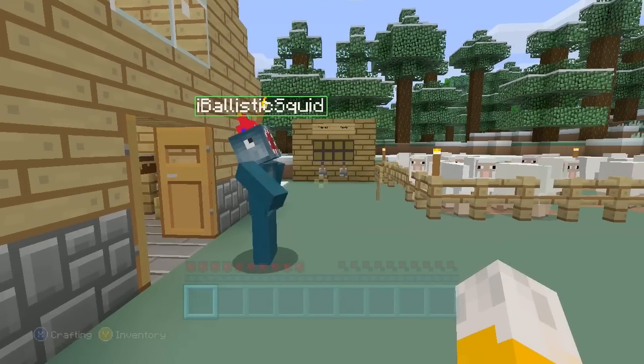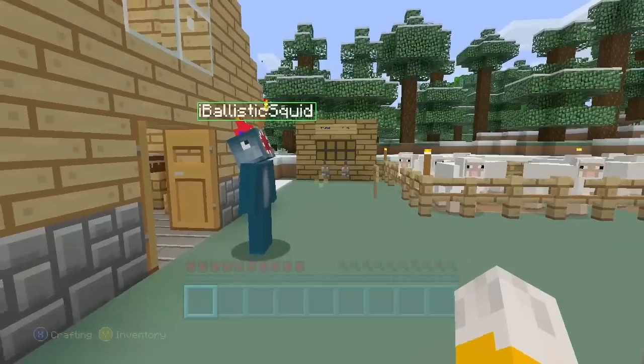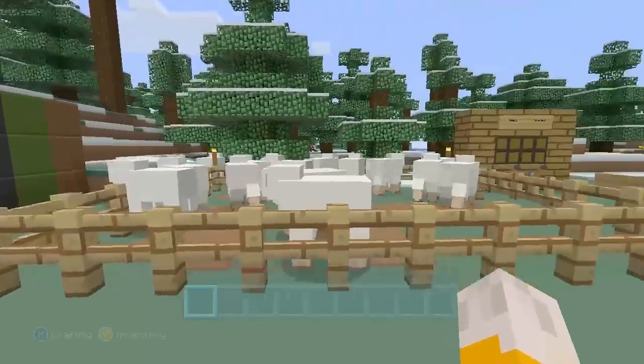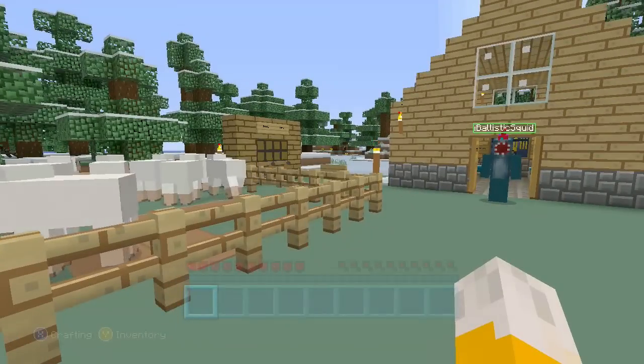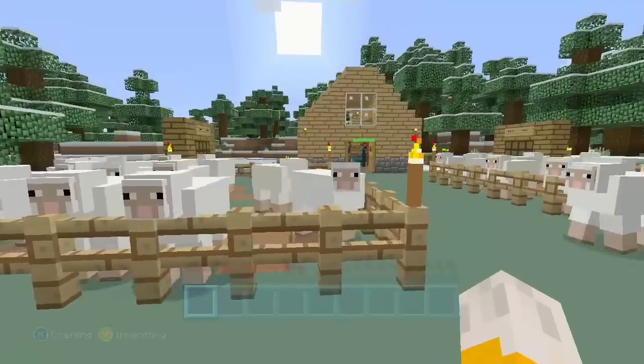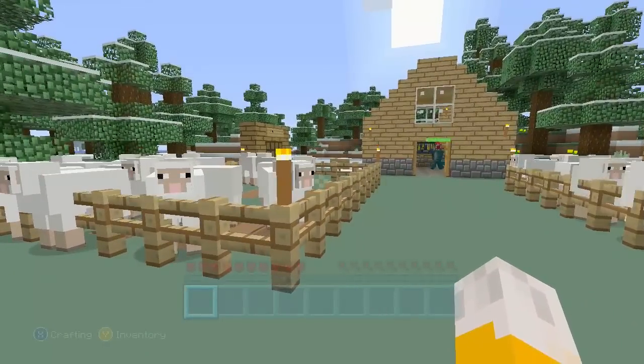Hello, this is Stampy, and welcome to a Minecraft Let's Play video. Today I am doing another challenge, and today I am doing the Rainbow Sheep Challenge. And as you can see here, we have two pens full of sheep, but the sheep are all boring and white and have no colour to them.